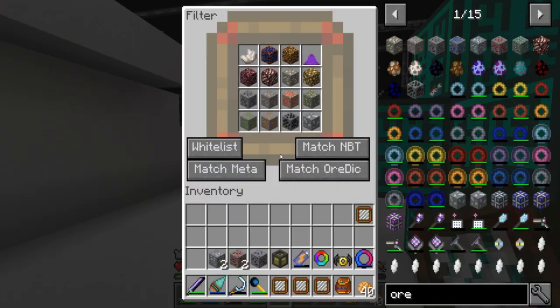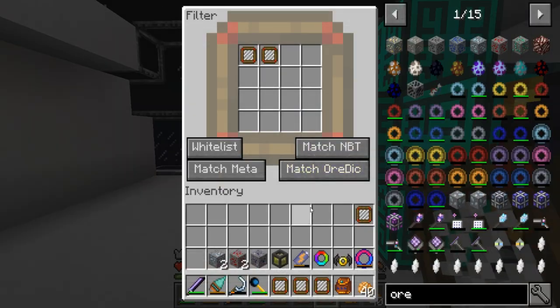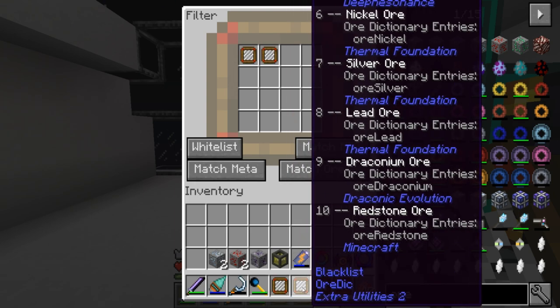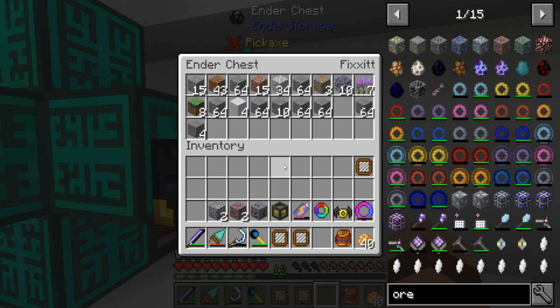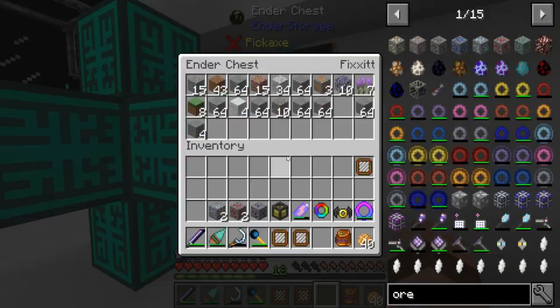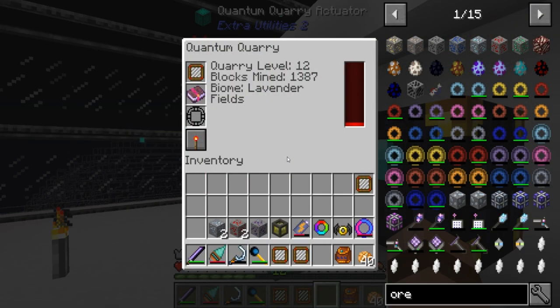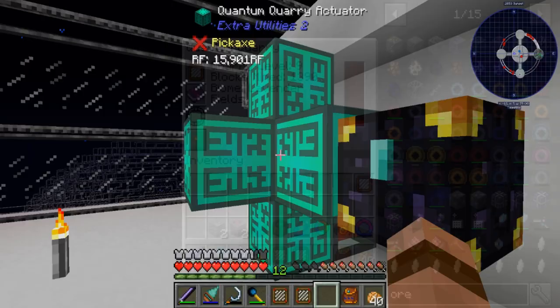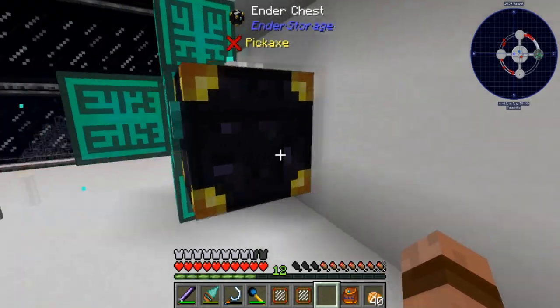Okay, blacklist - let's try that. Blacklist, get rid of this, throw those two up there, put this in, go. I'm getting literally nothing - not a single block. What? How am I getting nothing? Maybe it's just a ravine or something but it says it's mining blocks. All right, I'm gonna let my energy refill and I'll be back.